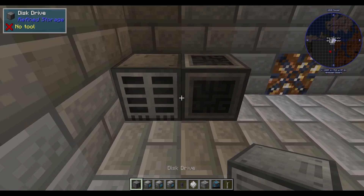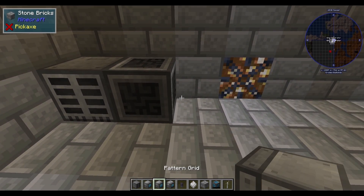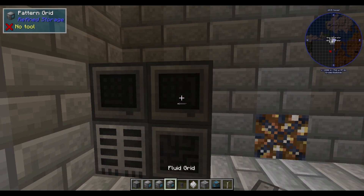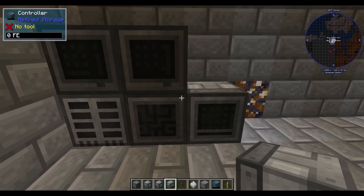Grab your controller and plop it down. Grab your storage drive and plop it down. Take your pattern grid, item grid, and fluid grid, and plop them down.